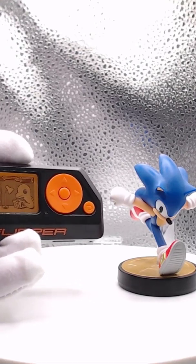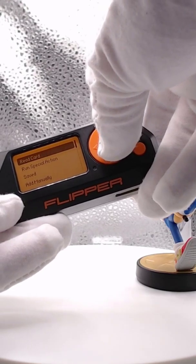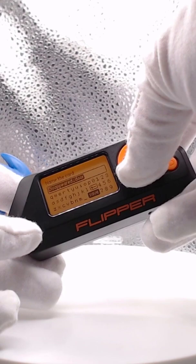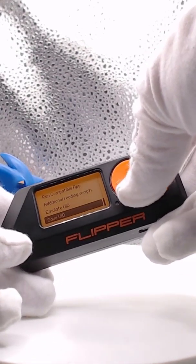Here we have the Flipper Zero again, and I'm joined by Sonic here. I'm going to go ahead and push the little button and NFC, read card, and tap Sonic to the back here. Perfect. We can scroll down to save. We'll save that. By default, it says 'disappeared door' — I don't know why. We're going to go ahead and save it as such.